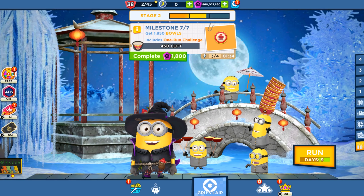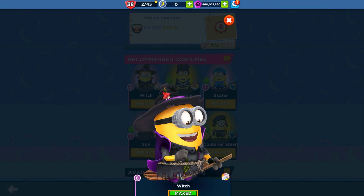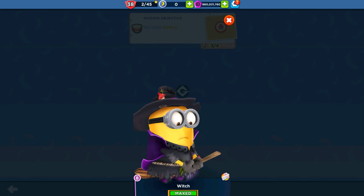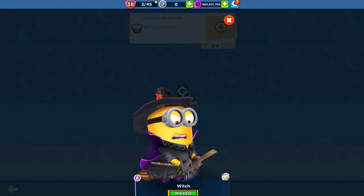We have 9 more days in this event. Today is the 13th of February, and we're going to play with the Witch Minion, because with her we're going to get 60% more special items, since we maxed out this runner.